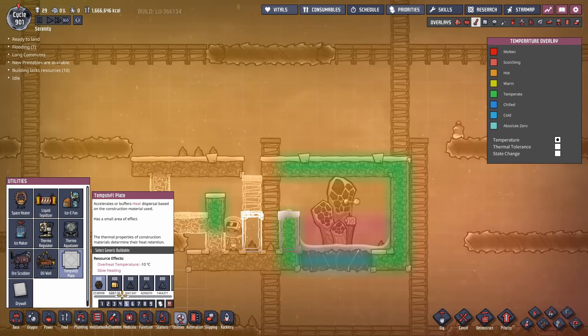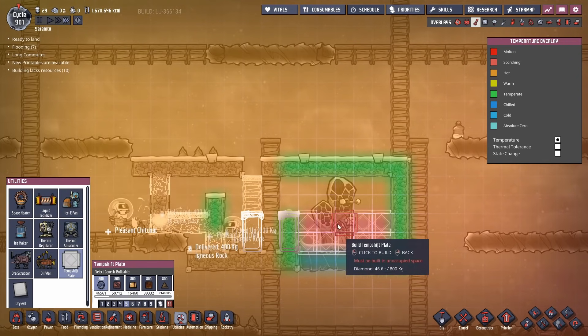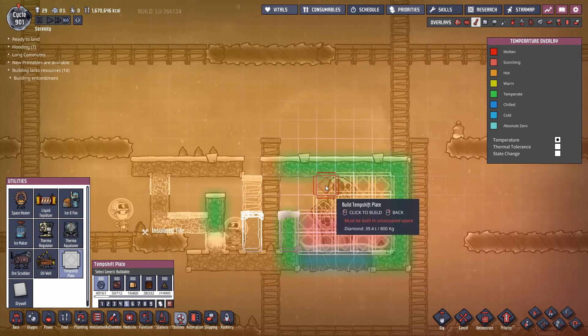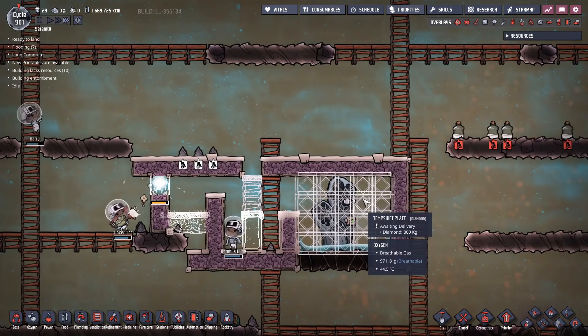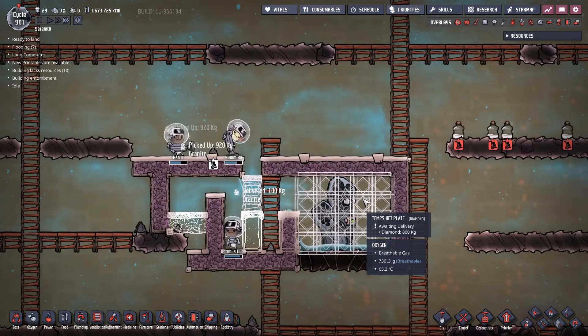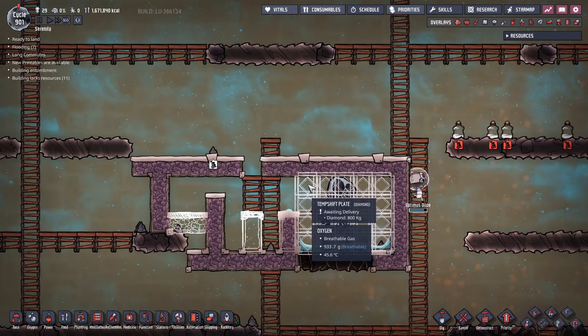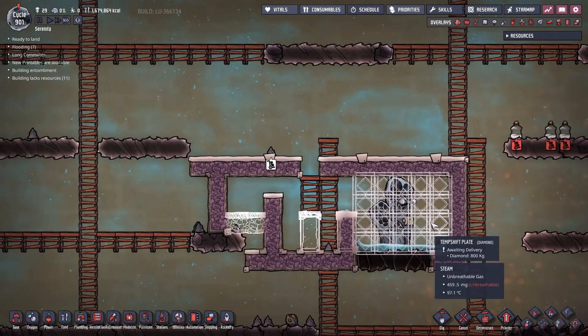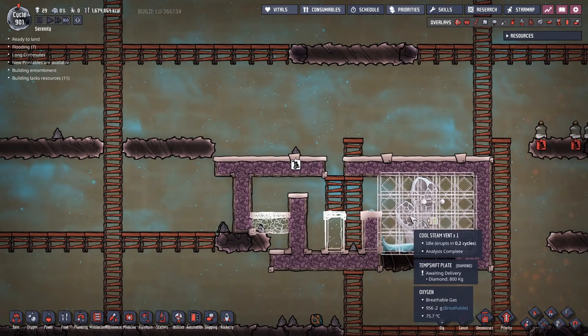I don't like to deal with that much space. Normally I like to conserve space, so what we're going to do here is just fill this whole area with diamond temperature shift plates. Diamond is pretty cheap in the oil biome, though you may want to skimp on it later on, in which case you can use a checkerboard pattern - a 50-50 split between diamond and granite. You can skimp if you want, but I'm just going to go all out.